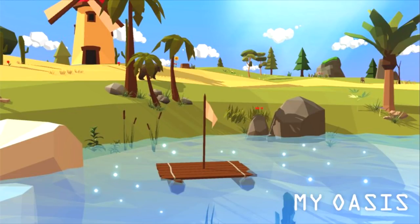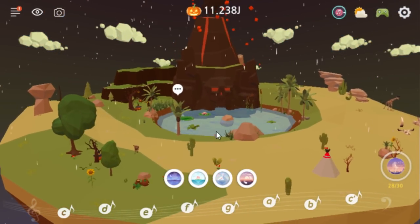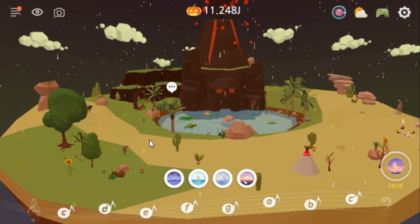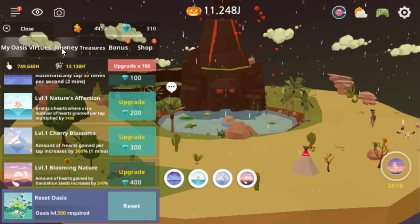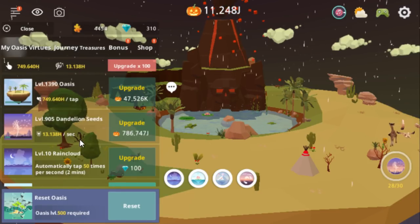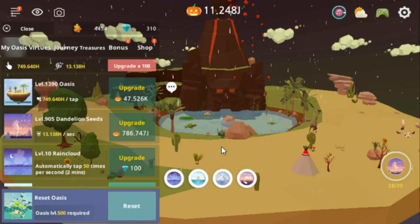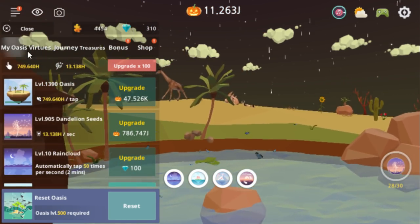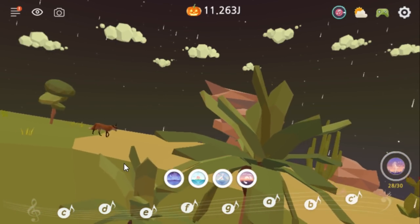I'm SirTapTap, and this is My Oasis Relaxing Sanctuary. This is a mobile idle-slash-clicker game, very much like Abysstrium. In fact, the UI is kind of almost identical, except that it's in a landscape design instead of a portrait. It's also got the low-poly vibe, and it's got a relaxation theme, as you might have guessed from the name.